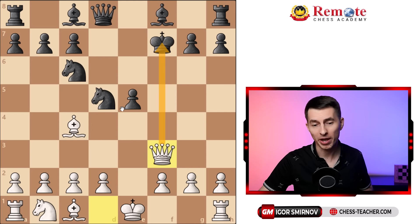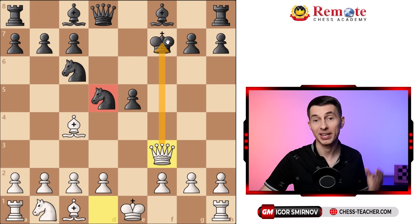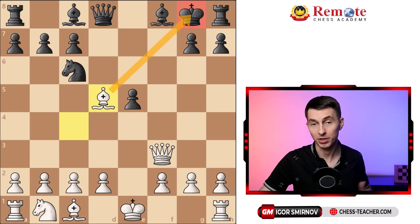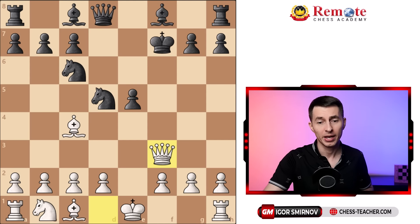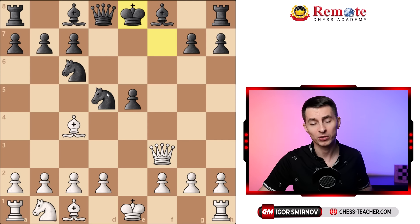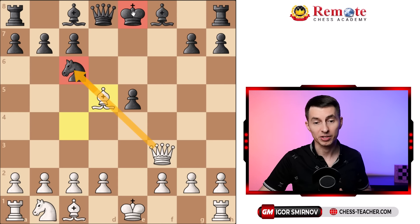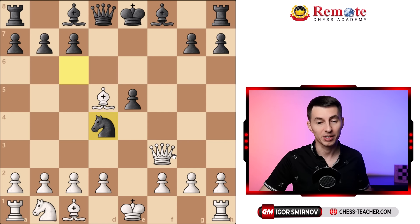If instead your opponent thinks 'I don't care about this knight, let me just move my king to safety' — it's still not that easy. If they go back to g8, then bishop takes d5 is literally going to be a checkmate — they can sacrifice a queen but it's a checkmate anyways. And if the king moves back to e8, you still capture the knight, now you're up a pawn, their king is exposed, you also threaten the knight on c6, and if they move it, that's going to blunder the very same checkmate.